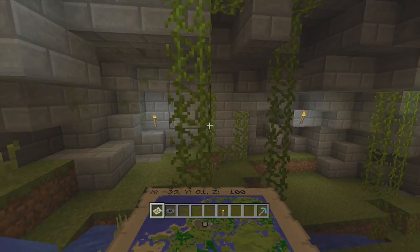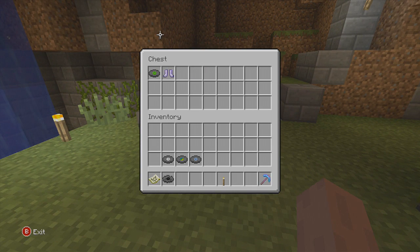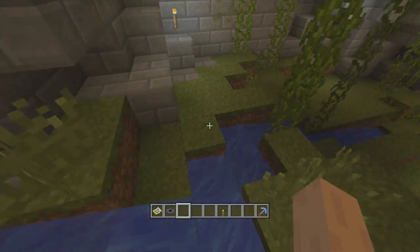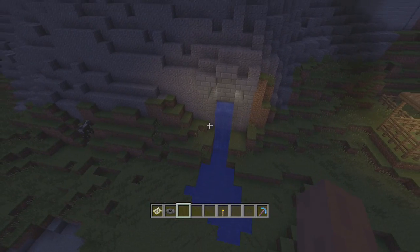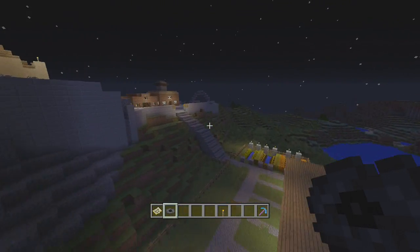We're actually underneath the castle right now, and this is where you're going to find another music disc. This one has iron boots with Feather Falling 4, which is an amazing enchantment — you need these especially when you're going to fight the Ender Dragon. And this is the music disc Cat. If you want to know how to get in and out of here, the best way is through the waterway, and you can come out on the side of the castle. The coordinates as always are in the description.